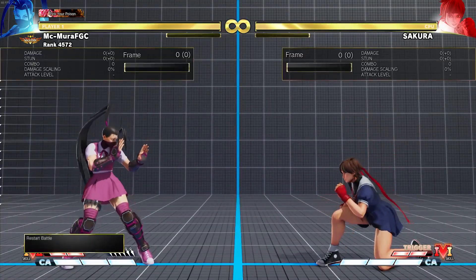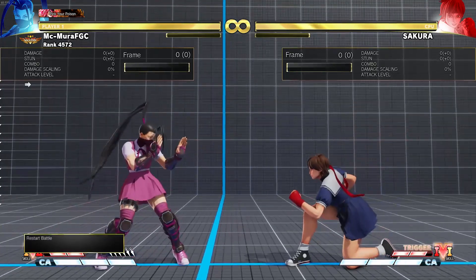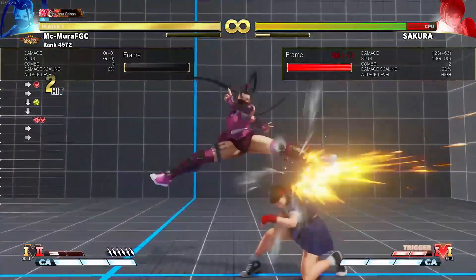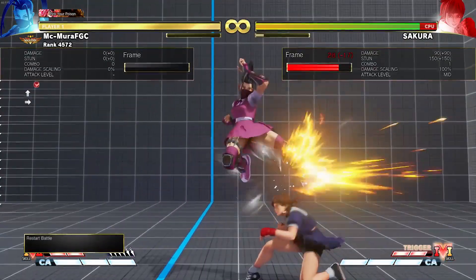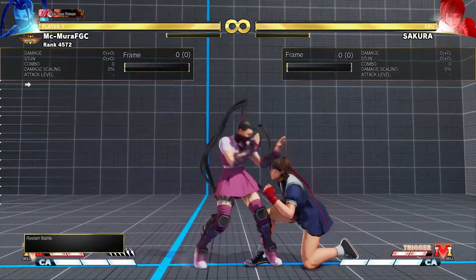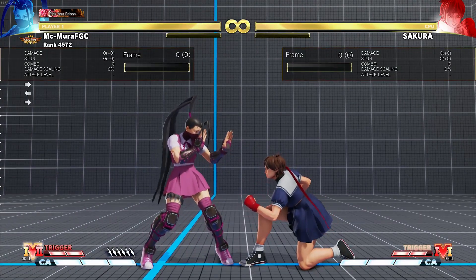This is actually pretty good if you are a V-Trigger 2 user with Ibuki, because previously with V-Trigger 2 you had to throw the kunai, then do the target combo, and then follow up with a neutral jumping heavy kick to continue the combo from there — that was her maximum damage combo. Now you actually get to do it easier because of the increased recovery on the target combo.